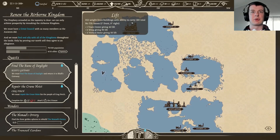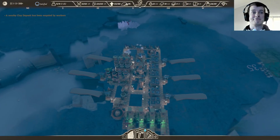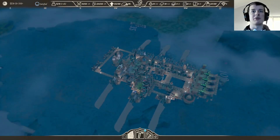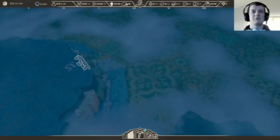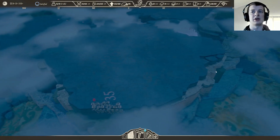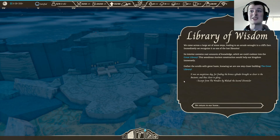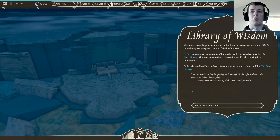We got Crag Perch again. Why did that other - oh, it's this one - Bluffs Gateway, my mistake. It just looked like a bridge, not a kingdom - not to insult their cosmetic look, of course. We need that forge but we're not there just yet, so let's keep gathering up, let's keep stocking up. Oh, I didn't find that library of wisdom. This is part of that great library - we come across a large set of stone steps leading to an arcade wrought in a cliff's face. We recognize it as one of the lost libraries.